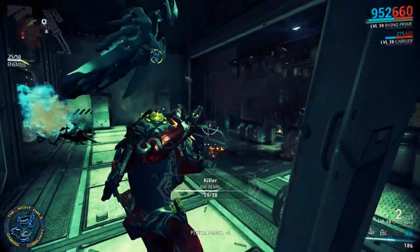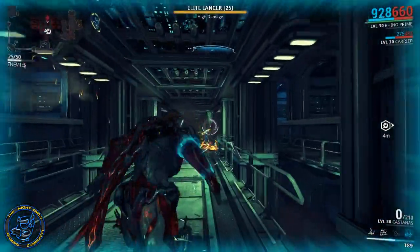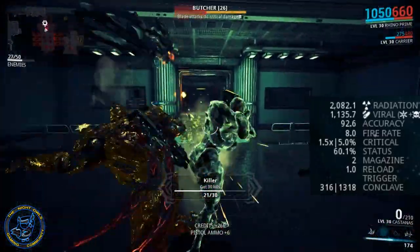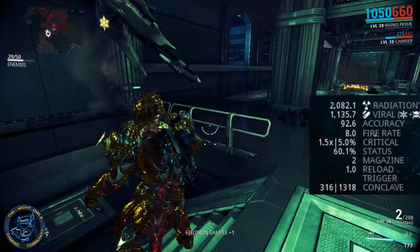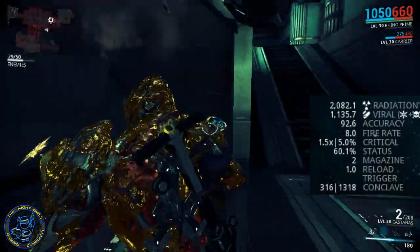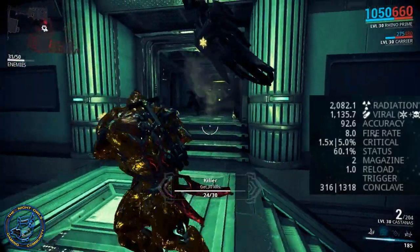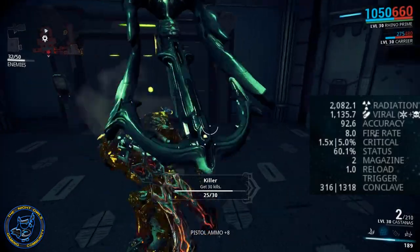Let's talk about my build. What I did is go with a radiation and viral combo. Of course with the electrical base as we talked about, I've got 2082.1 radiation and 1135.7 viral. Accuracy is 92.6, so I brought that down a little but that's okay. Fire rate went up to eight, critical is still 1.5x at 5%, status chance is a really nice 60.1%, magazine is still two, reload is 1.0, and conclave is now 316 on this weapon.